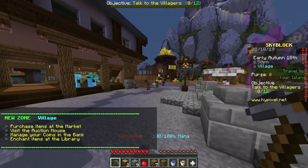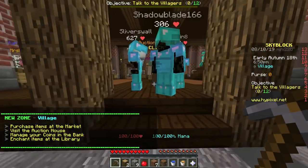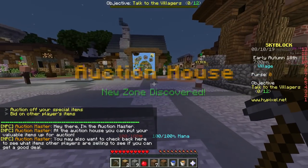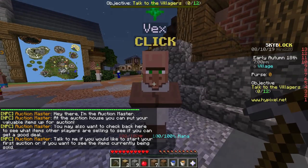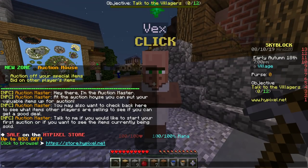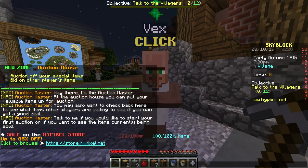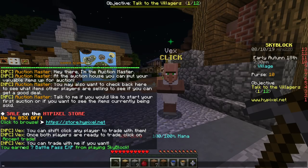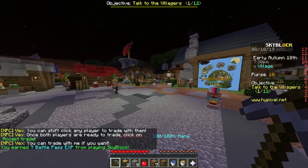Oh my god — this is the server, so I guess everyone's here. Everyone gets to see this. There are auctions! Auction house, new zone discovered — objective: talk to villagers. "Hey there, I'm the auction master at the auction house. You can put your valuable items up for auction. You may also want to check back here to see what items other players are selling to get a good deal." You can shift-click any player to trade with them — once both players are ready, click accept trade. Got it, got it.